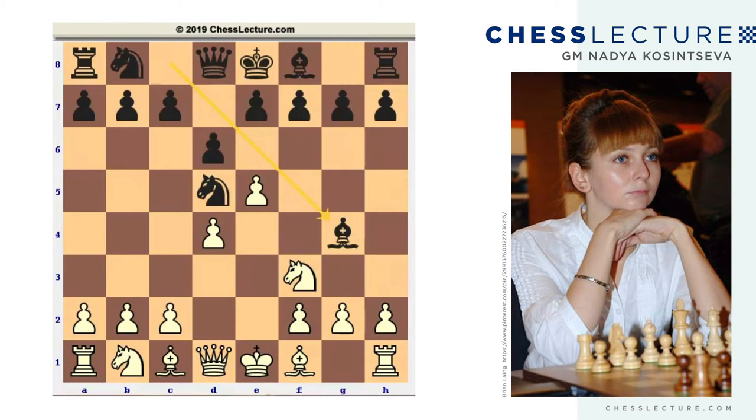The most principled continuation for black is bishop g4 to pin the f3 knight and then attack the e5 pawn. White plays bishop e2. If d takes on e5, white again uses the knight to take back. After bishop takes on e2, queen takes on e2, white can play queen b5 later on, push the c-pawn to attack the d5 knight, castle and make a rook lift — rook d1, rook d3 — to put more pressure on black's kingside. White seems to have pretty simple, straightforward play either in the center or on the kingside.